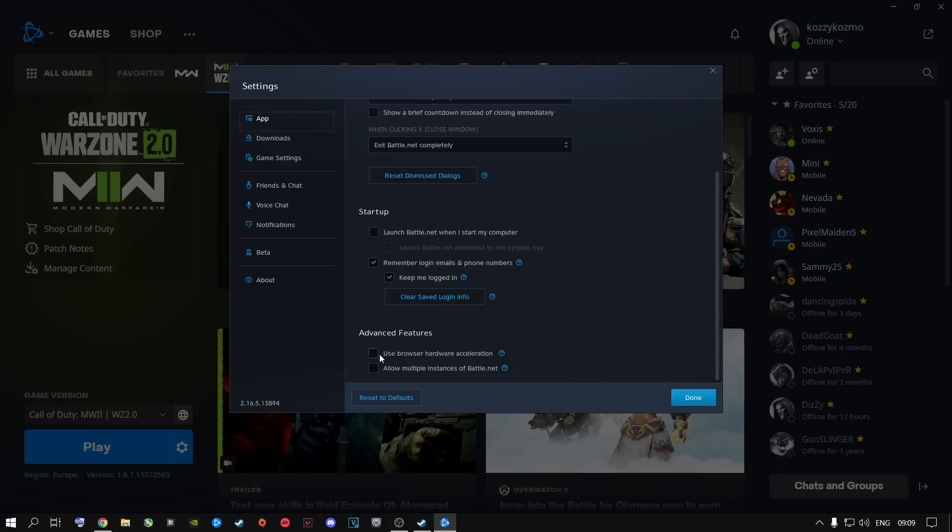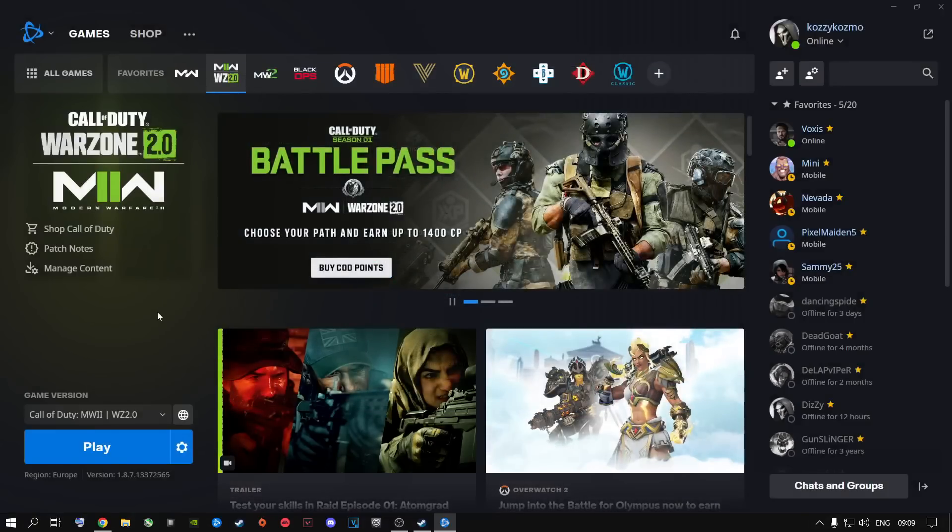Scroll all the way down and make sure 'Use browser hardware acceleration' is unchecked. You do not need this. When you enable it, the game tends to crash or run even worse than it already does. I highly recommend you uncheck this box. Once done, it might ask you to restart. If you don't have it checked, just say done and you should be good to go.